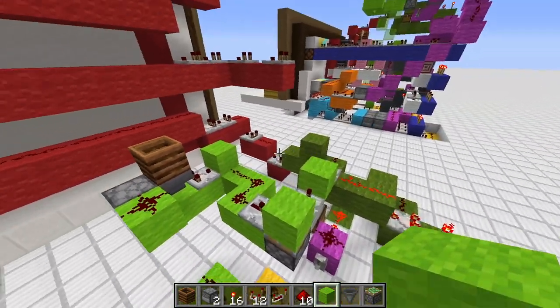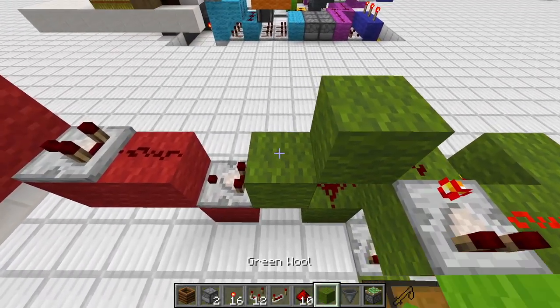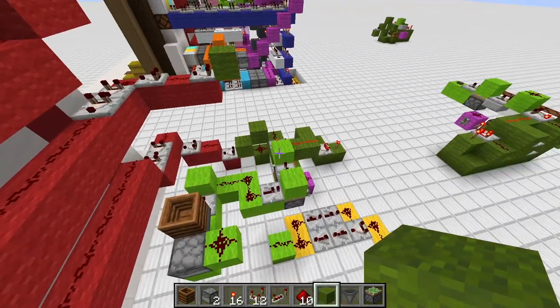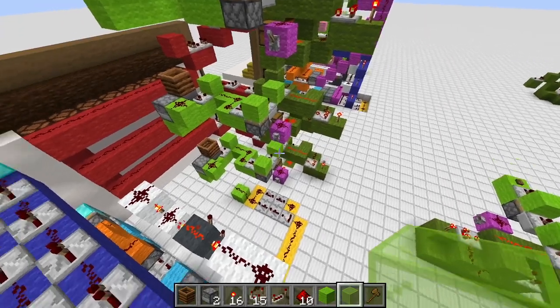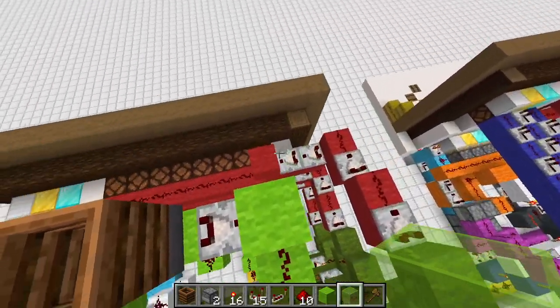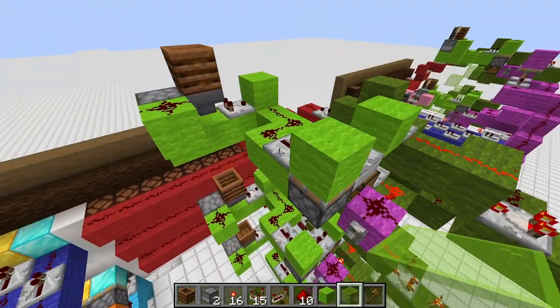We simply have to build this whole contraption two more times over — same stuff. We start with this green block, one here and one there, and simply put the same mechanisms two times on top. So I now copied the first layer basically two times. Make sure that everything works — you can always test out the lamps, the rows, and also the reset circuits. It's very important that everything works before you move on.